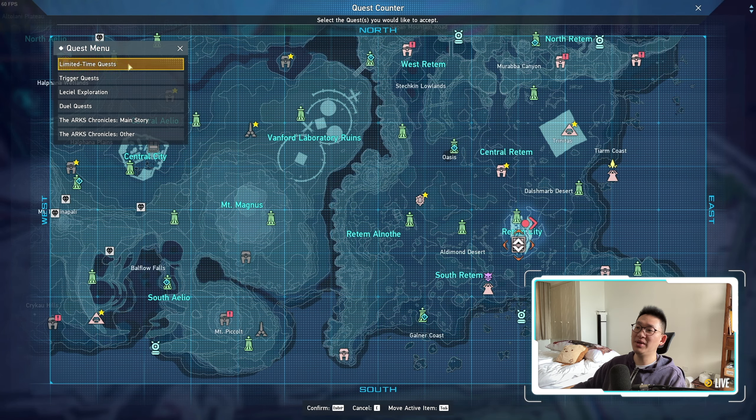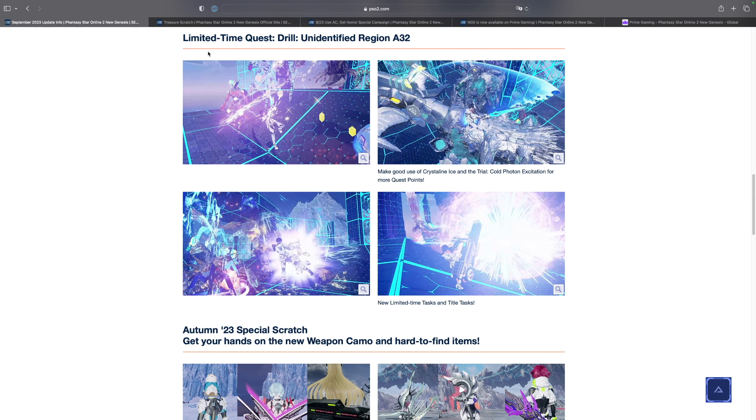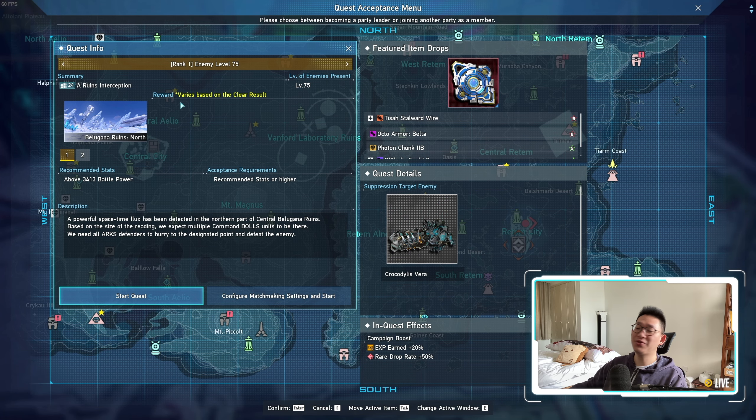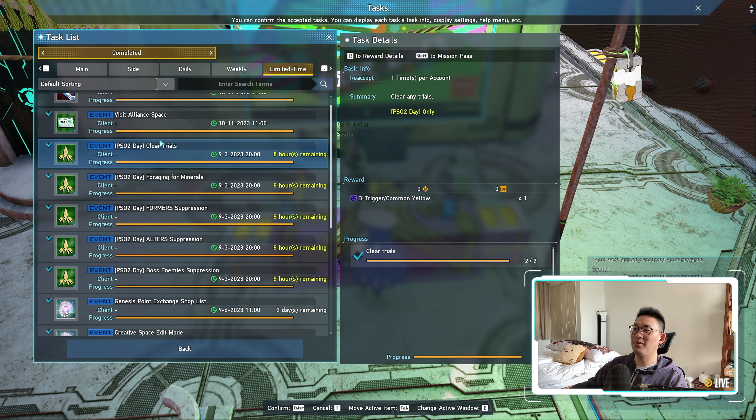Another thing going away is the limited time quest Arun's Interception. It will be replaced by the limited time quest drill Unidentified Region A32. This limited time quest is an 8-person instance. Do keep in mind there is a high possibility we won't be able to farm for the Octo Armor Arga as well as the Belta for a week when this limited time quest comes out. The week after, it'll probably be more accessible in a combat zone or something. So if you enjoy this limited time quest, feel free to spam it as much as you can, because after maintenance it will be gone.